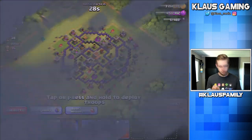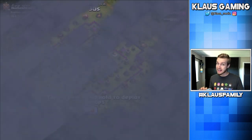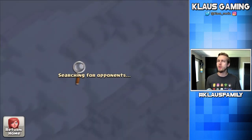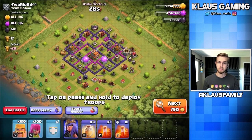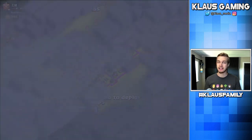I have bowlers in my clan castle. I'm pretty sure that my request message asks for e-drags, so I don't know why I have bowlers - maybe somebody just needed to donate bowlers for whatever reason. That's not a good excuse, you should always donate what your clanmates are requesting, but I don't really mind. It's not for war or anything like that and bowlers are very useful, so I'll just bear it this time around.